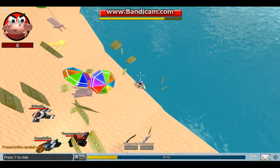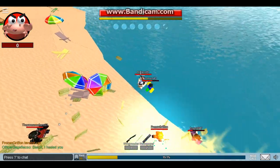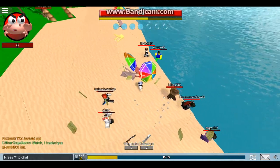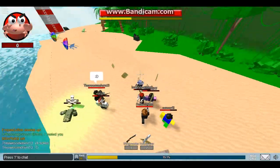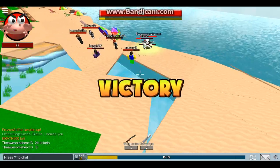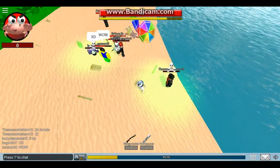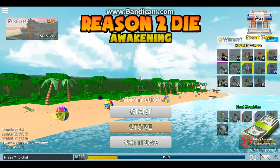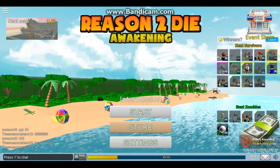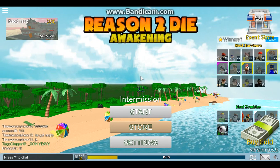When the tickets spawn in you want to go into places where no one else is going — like the water or over by the umbrellas. Probably don't want to go into the middle because that's where everyone else will be going. Stay on the outside where the tickets spawn. My friend has done this and gone 20 to 30 tickets per round, so it's very effective.